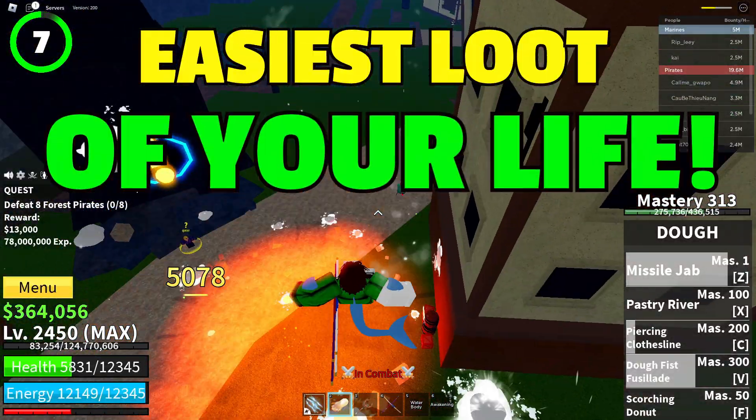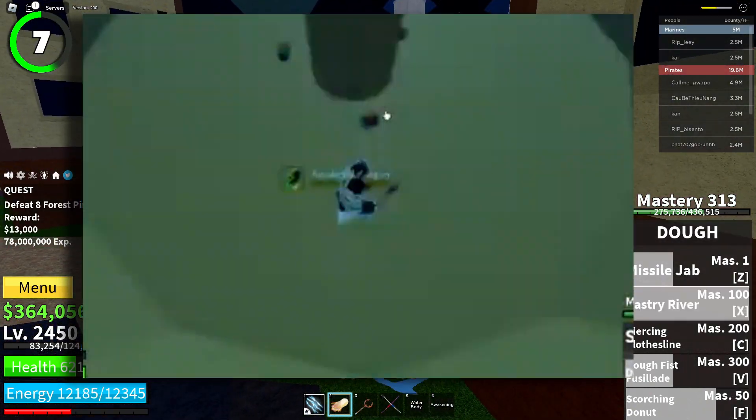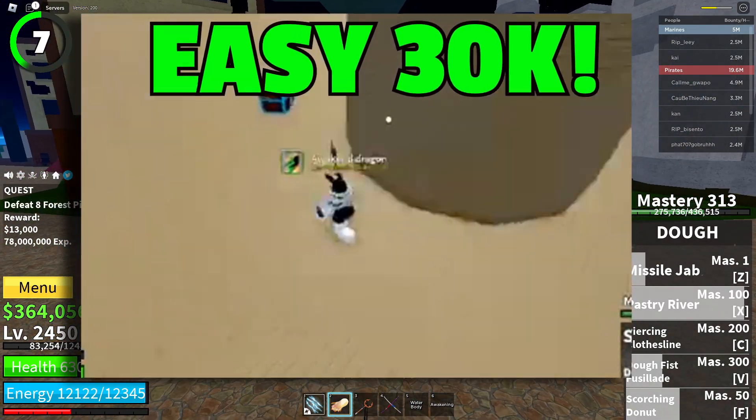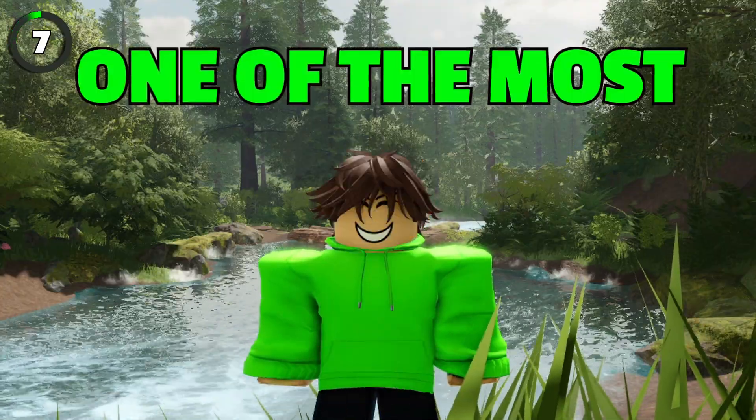This will be the easiest loot of your life if you have Shining Flight. Just climb on top of the Haunted Castle and there you will find 3 chests — easy 30k. I feel sorry for you if you don't have Shining Flight yet; it truly is one of the most useful moves.